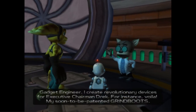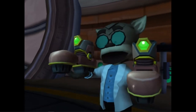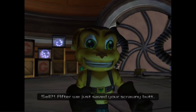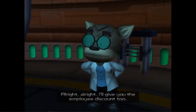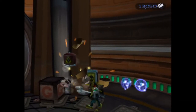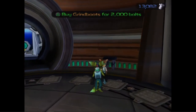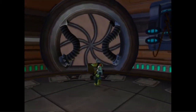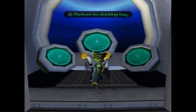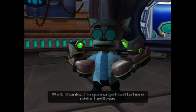So you are an inventor? A gadget engineer. I create revolutionary devices for executive chairman Drek. Voila — my soon-to-be patented grind boots. It's voilà, not Viola. I need to get out of here so I can find a new job. How about I sell you these — at cost. Sell? After we just saved your scrawny butt? All right, I'll give you the employee discount too. How much? 2,000. Oh, that's nothing, that's fine. Obviously these are essential storyline items, so you can't really not buy them. This has opened up and this has closed. I'm assuming this takes me back to the start.